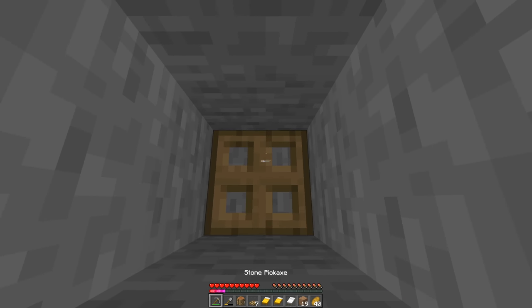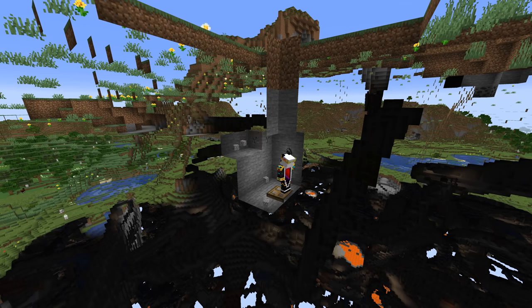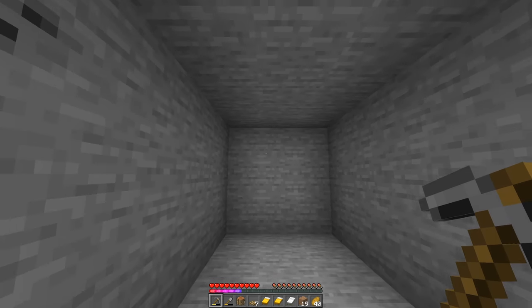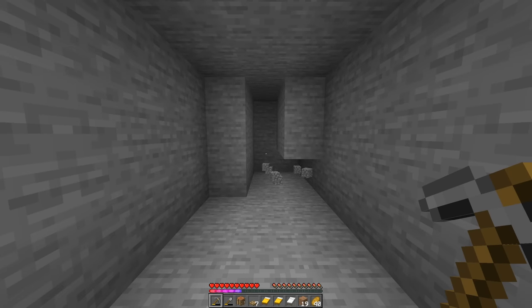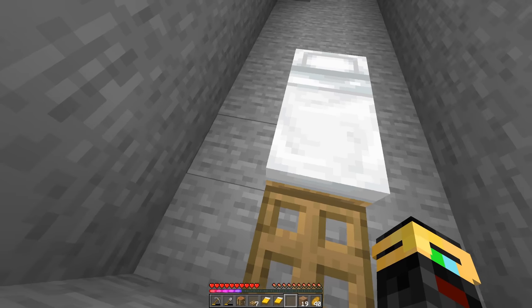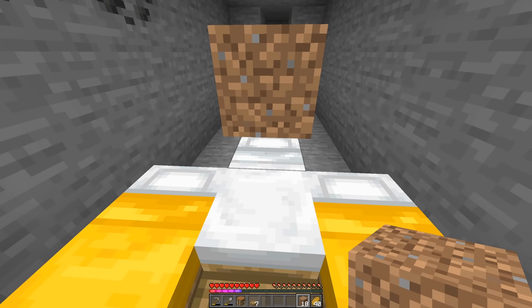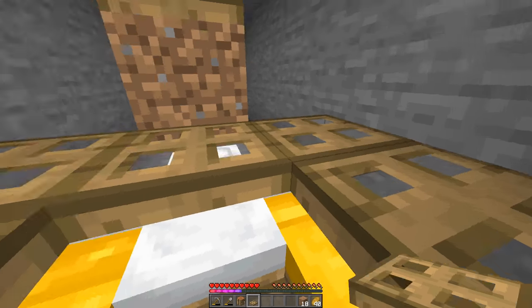Once you're seven blocks down, place a trapdoor below you. Then in any direction, dig out a 3x3 area that is seven blocks deep in total. At the end of that, dig out a 3x2 L-shape that is three blocks deep, and then remove those three blocks. Back at the trapdoor, place a bed in front of you, with another bed to your left and to your right. Place a temporary block above the forward pillow with a trapdoor above it.